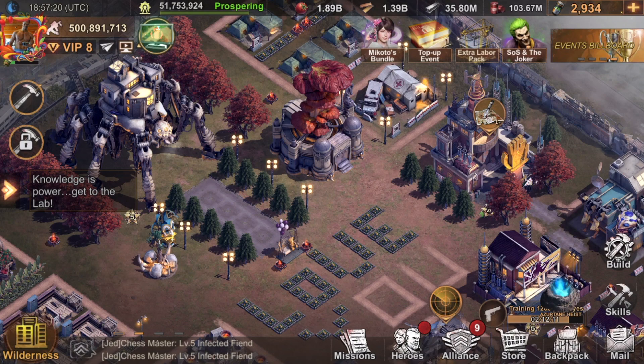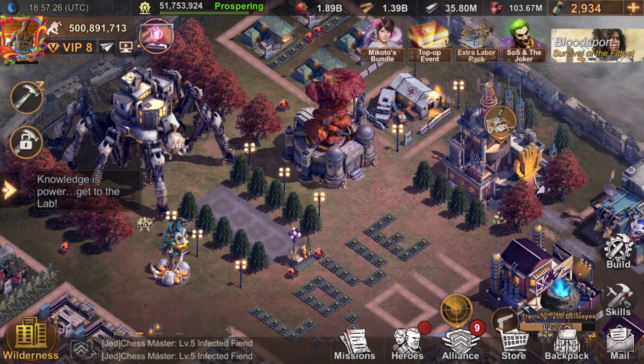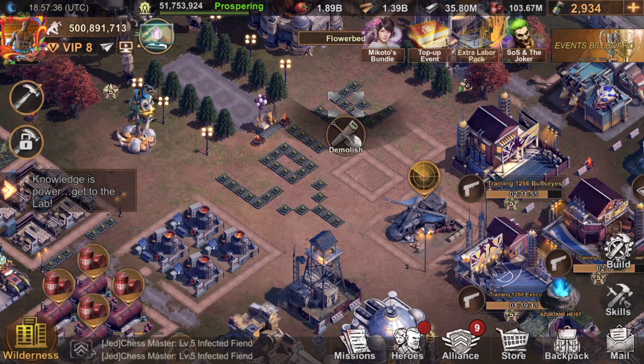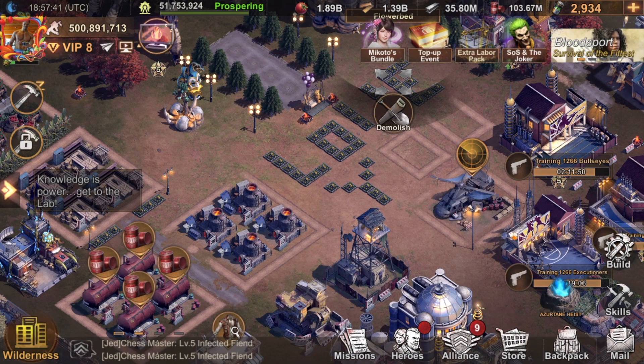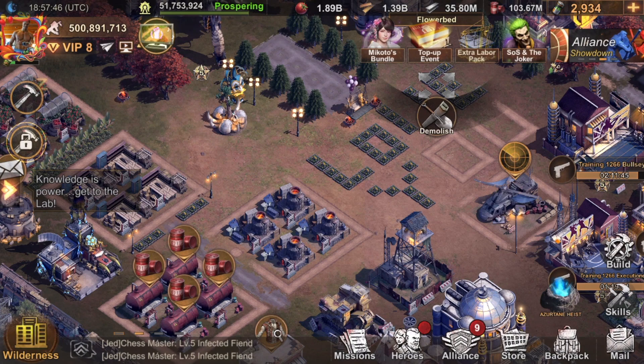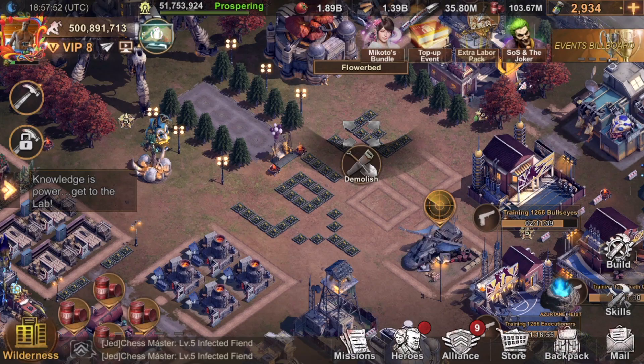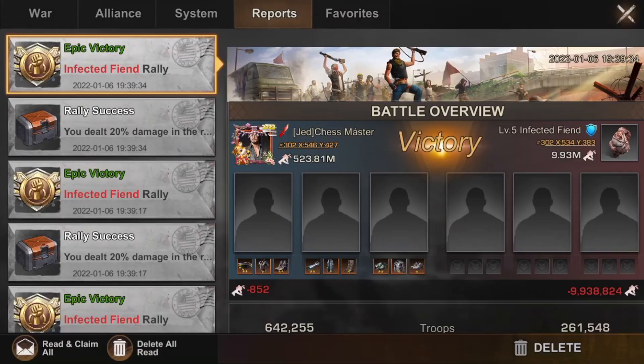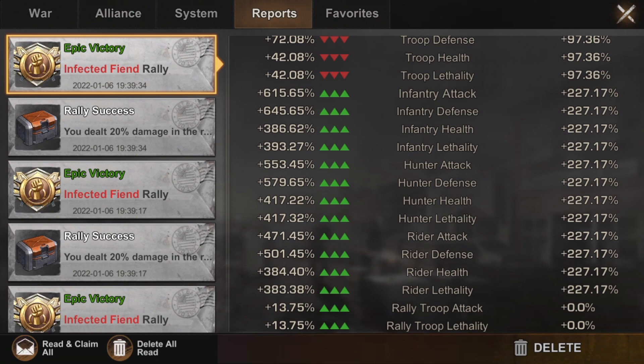Don't just focus on increasing BP. That's a mistake people make, especially in newer states. Spenders just buy speed-ups, battle bundles, and resource bundles — they're crazy to see their HQ go up and reach Plasma 6, 7, or 8. But when they get there, they end up being beaten by Plasma 6 players, or even Plasma 4 or 3. I was beating people at Plasma 6 when I was only Plasma 3 or 4. They don't focus on the right things — stats — instead just chasing BP and HQ level.